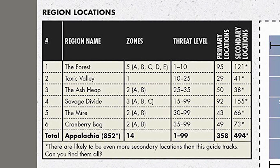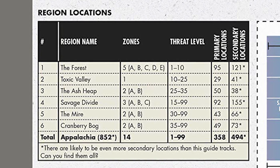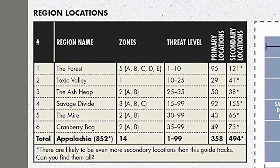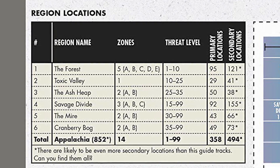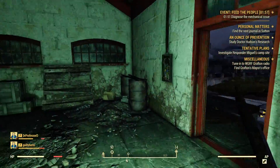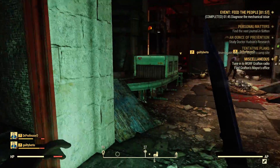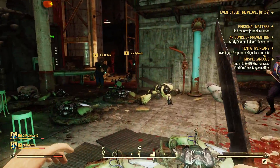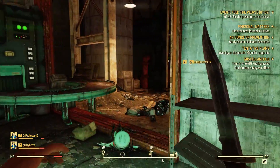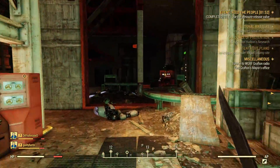This page covers more region information, going as far as giving us how many locations are in each area. According to the chart, there are 852 total locations in Fallout 76: 358 primary and 494 secondary. The Forest and Savage Divide are the most dense, while Toxic Valley is the least. The guide also says there are probably more secondary locations than they've recorded, so there's even more out there to explore. Primary locations are marked, remain on your map, and also serve as fast travel points — meaning we'll have 358 locations to fast travel to, which is just insane. Secondary locations are unmarked and can't be fast traveled to, but have some sort of purpose, like loot or a quest.